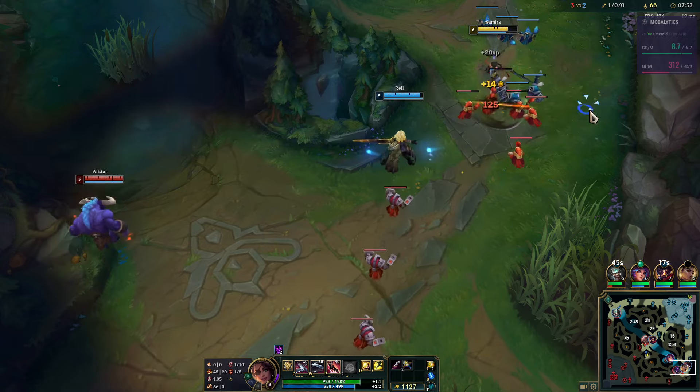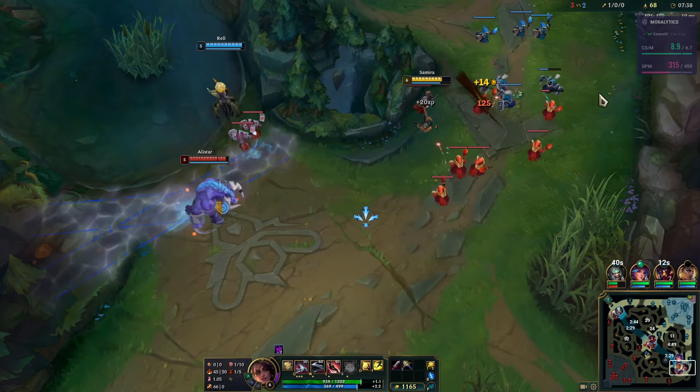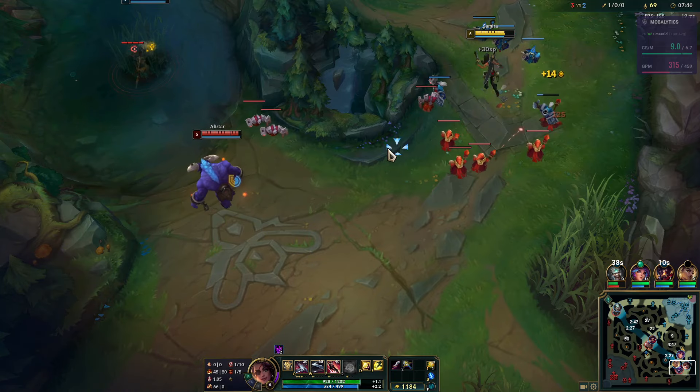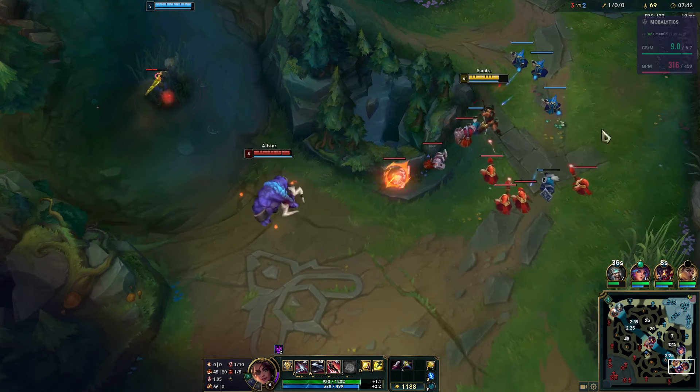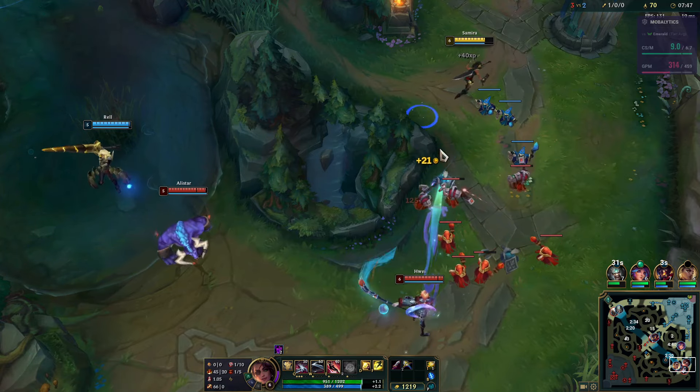I really want Raoul to just use Flash at some point, especially if Alistar is not in the lane. I would disregard CS to follow up and engage if it were against Hwei, but I won't bother against Alistar.